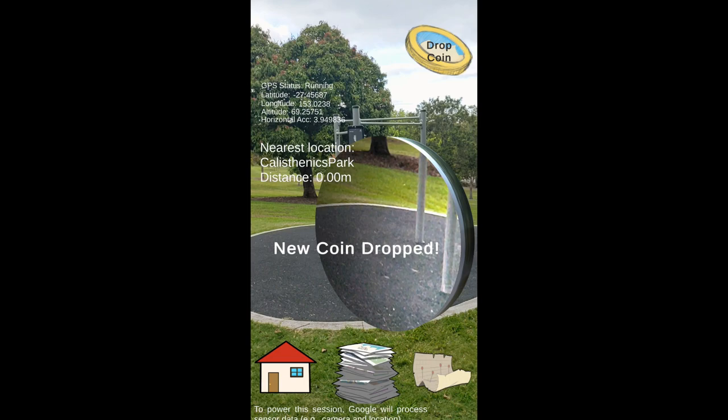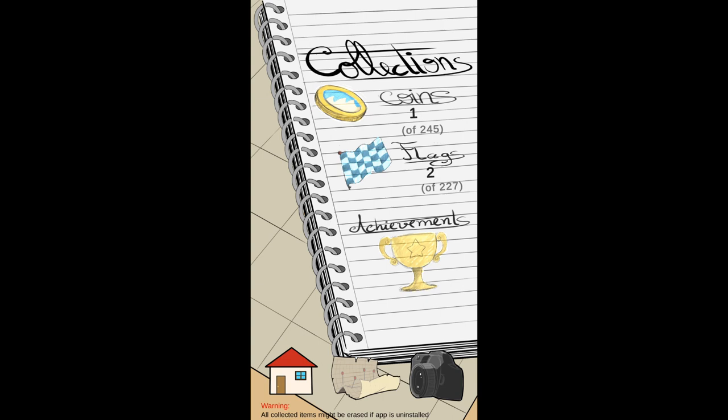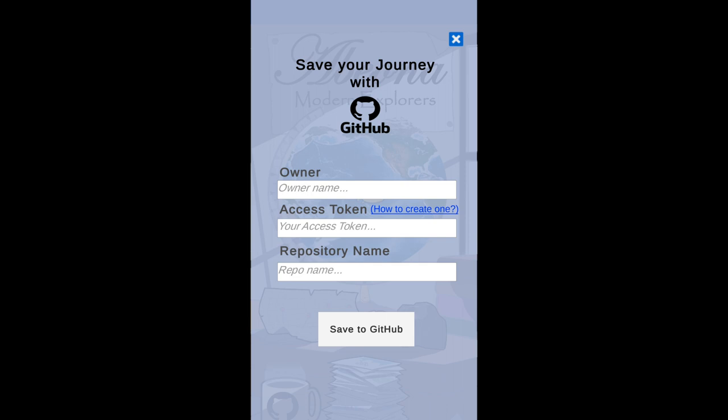The player would also reach achievements as they collect more coins and flags. It also allows players to save their coin collection on a GitHub repository using a key token.